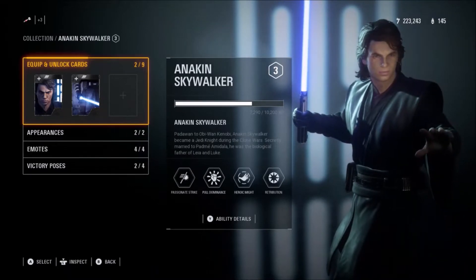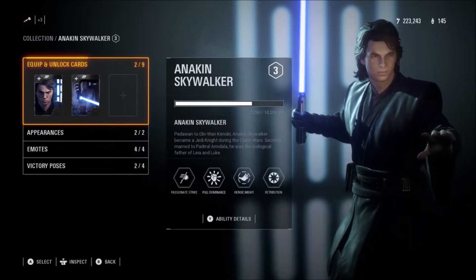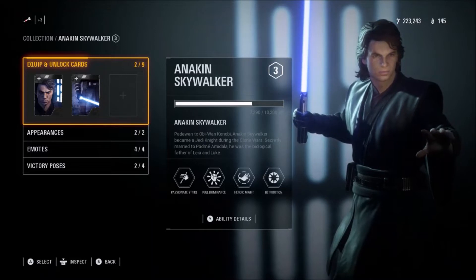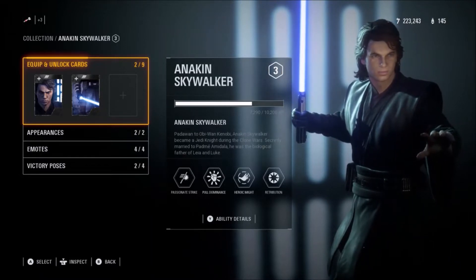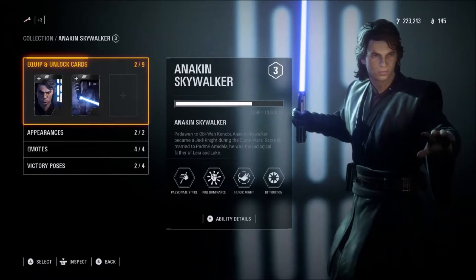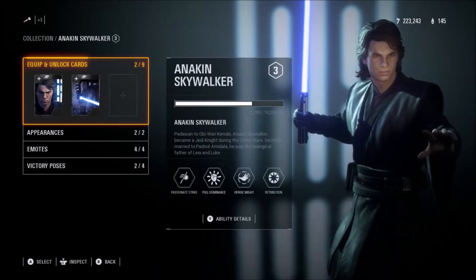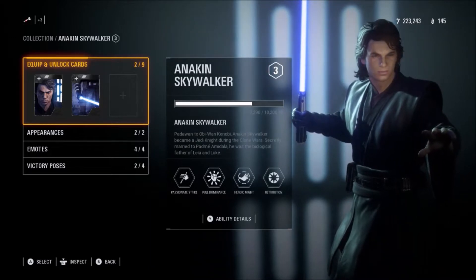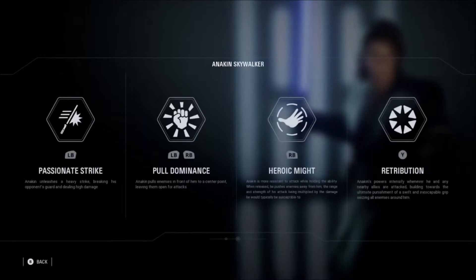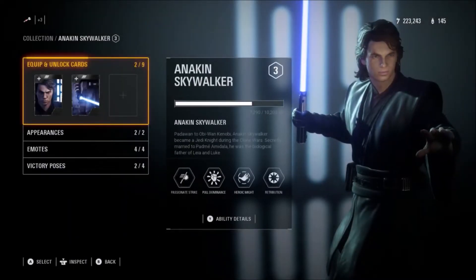Once the Retribution meter is ready, you press Y and force choke the enemies around you. If there are six people nearby, you force choke all six. It does 100 damage to normal troopers and around 110 to 150 damage on heroes. Those are the four abilities and they're all very good.